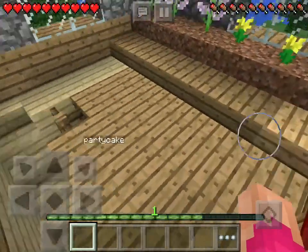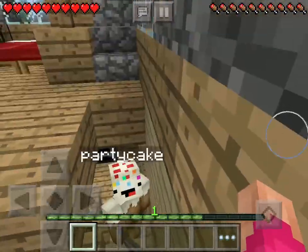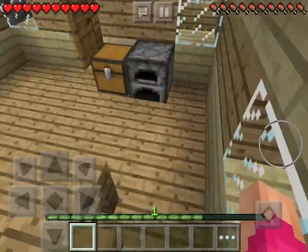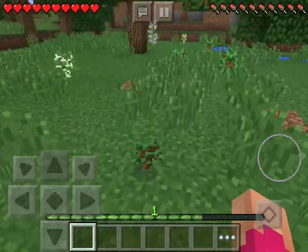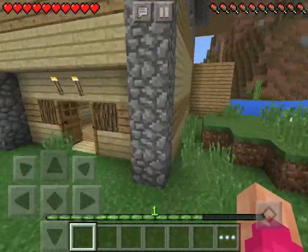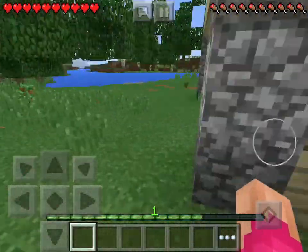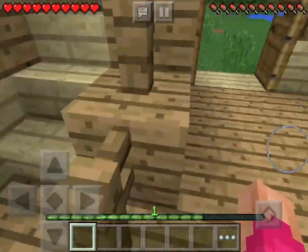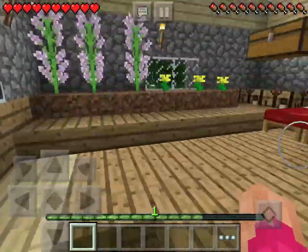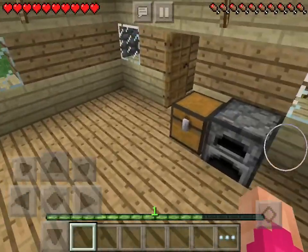Hey guys, what's up — back with another Minecraft recipe video, and of course I'm being joined back by Party Cake, say hi. This episode is about building something new. We built the balcony off camera, and we killed some sheep for their wool, and that took a pretty long time. But we've got the beds, and also we got a few chests so we can fit our stuff.